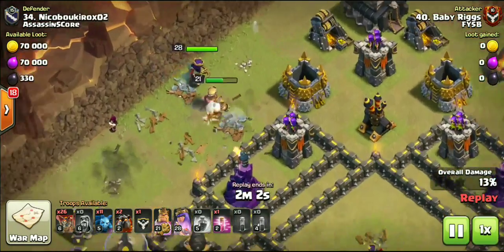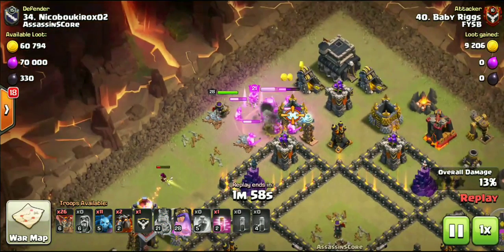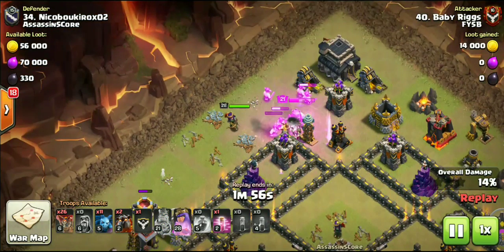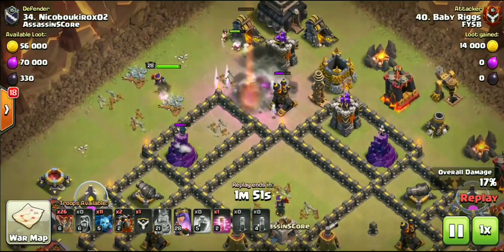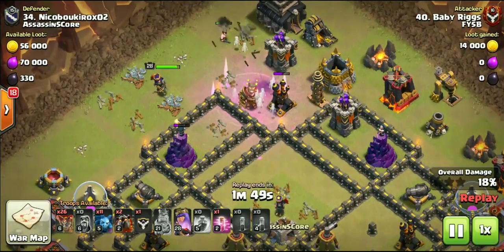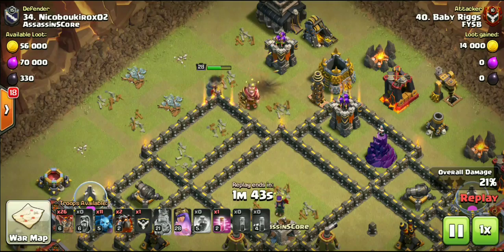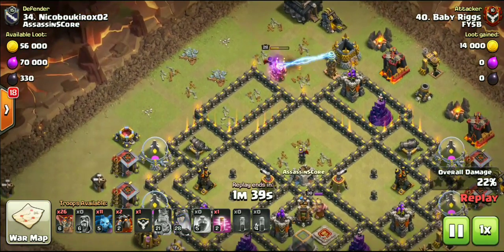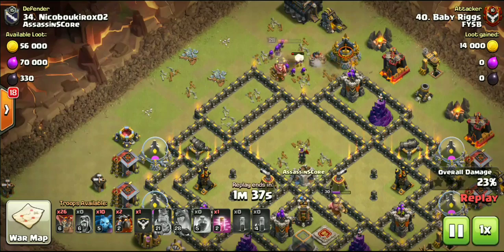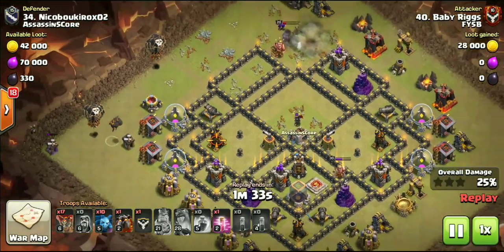Look at these heroes — level 21 King and level 28 Queen. The value from these heroes; they might as well have been 30-30, you guys. Look at this Queen still going — she is going to path right through. I wasn't even expecting her to take out the air defense, but she ended up getting the job done. Popped the ability, got the Tesla and the Archer Tower, and pretty much cleared that entire top section.